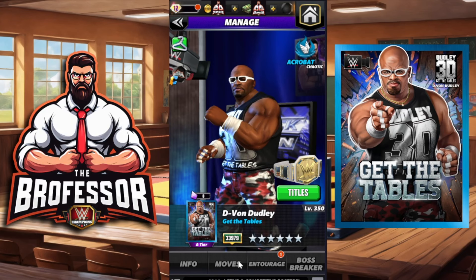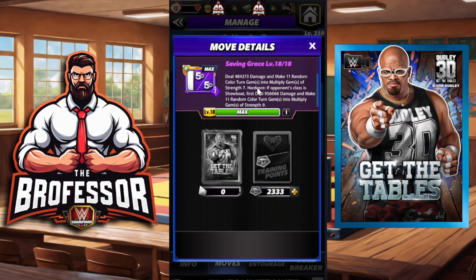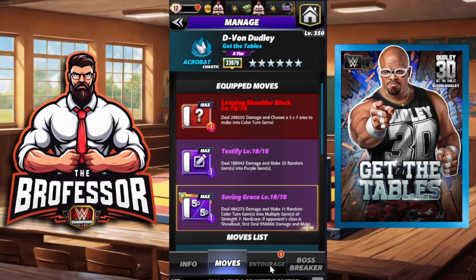We're going to walk in with the leaping shoulder block and deal 298k damage, choose a five-by-seven area into color turn gems. Testify is going to make 35 random gems into purple gems. Then the hardcore move: make 11 random color turn gems into multiply gems of strength seven. If we go against a showboat — and we will — we deal another million damage and make 11 more random color turn gems into multiplies of strength nine.